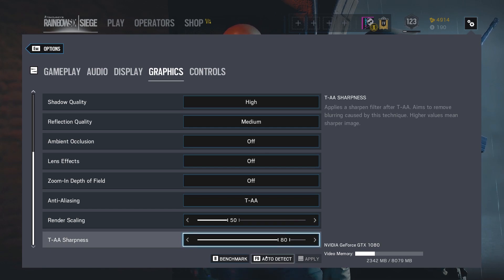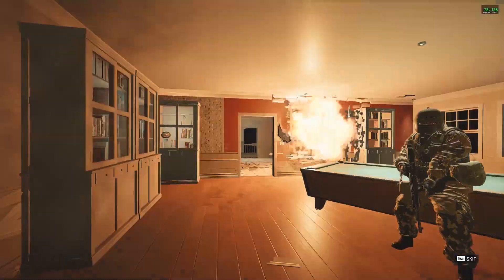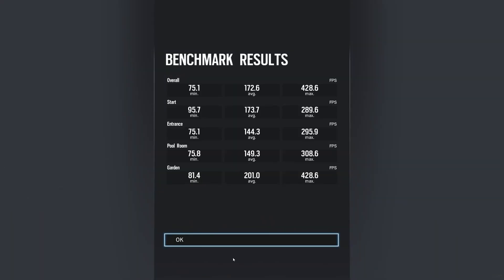Let's go ahead and do a quick benchmark. The average is 172 frames per second, which is pretty good. Maximum is 428, and the overall minimum is 75. So 75 is kind of low — I wish the minimums were a little bit higher, but I'm also using Streamlabs OBS to record this, and I'm using NVENC, which is an encoder that's on the GPU instead of software, so I am getting a slight performance hit there. The average is above my monitor's refresh rate, but having a higher frame rate than your monitor's refresh rate is actually better because your monitor is then receiving the most updated frame possible — you do receive a benefit from having a faster render rate.